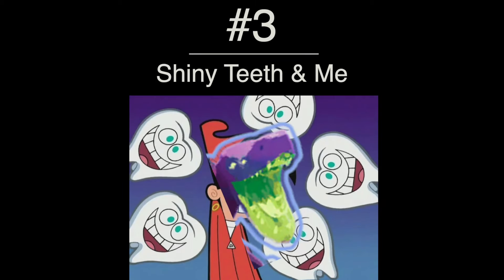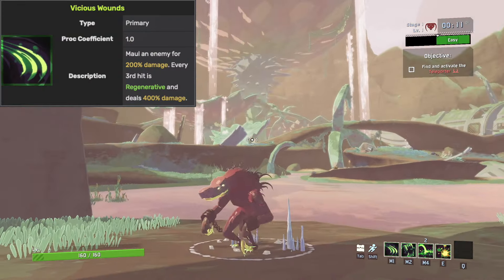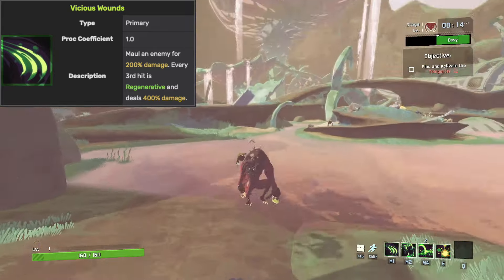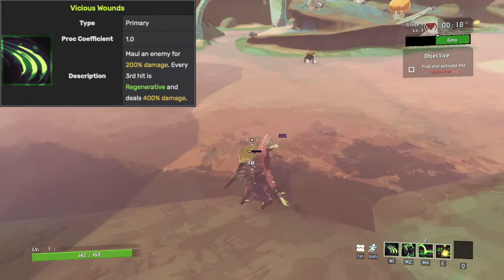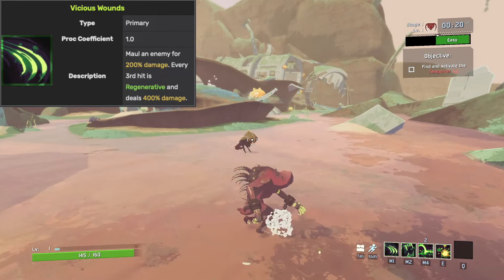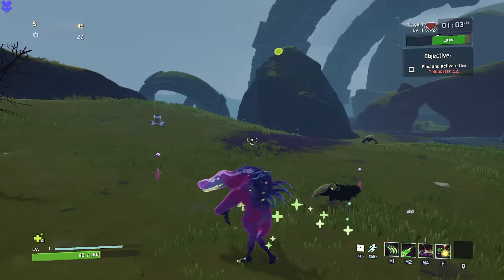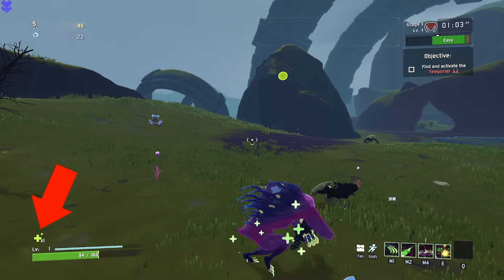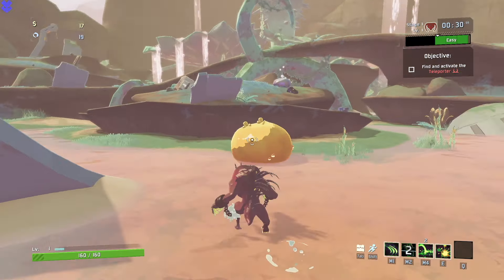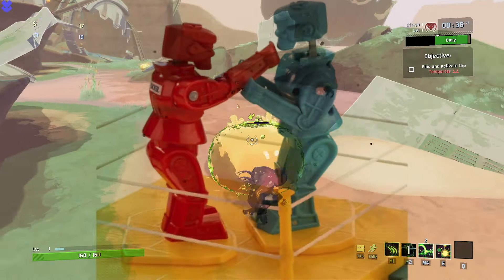Tip numero tres is the Shiny Teeth in Me. Akrid's default ability, the Vicious Wounds, has the Dino Dog himself swiping at his enemies with a three-hit combo that deals 200% damage on the first two hits, and then on the third hit 400% damage, which also has the added benefit of healing him for 5% of his maximum health. This allows Akrid to get up close and personal with those alien bozos and settle things the old-fashioned way, mono-e-mono.